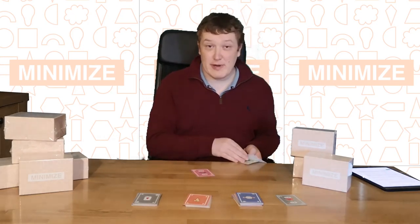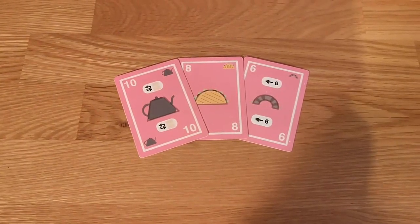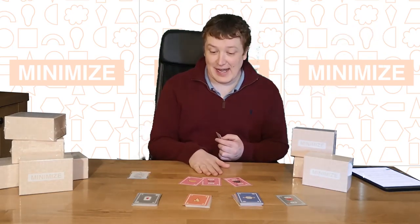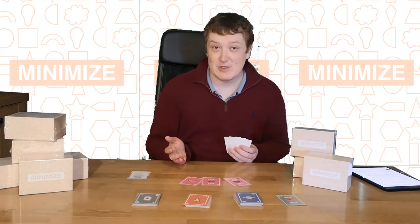I've got a problem now though, because I've got 3 magenta cards. If the bonus rule is in place — which says score plus 4 if you have 3 or more of the same colour — then I'm going to have to add 4 points to my score, bumping me back up to a Minimize score of 10.